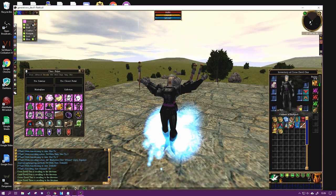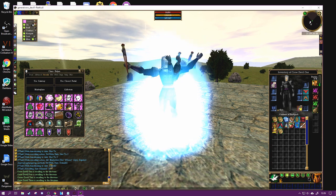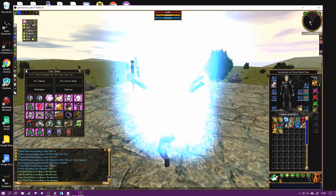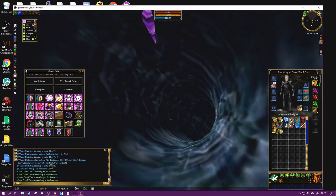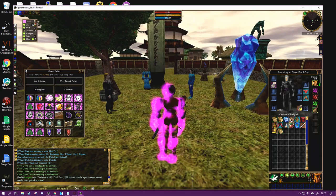They all follow the commands. Essentially the meta allows these buttons to tell them something. Use Gateway is very handy - otherwise they try to follow you, and if they don't happen to walk through the gateway they won't make it there. It's one of the important things.